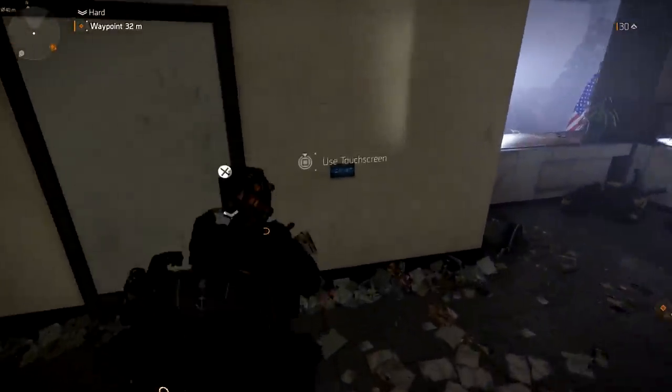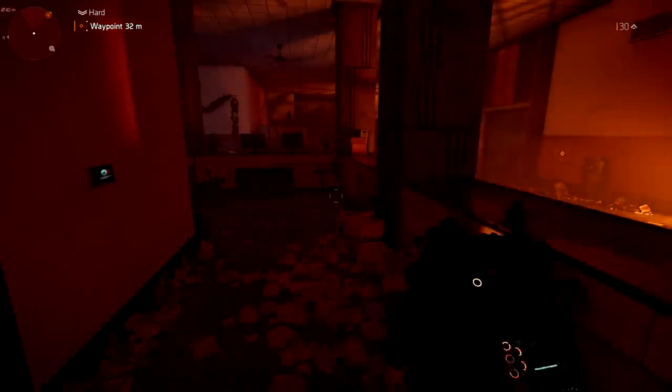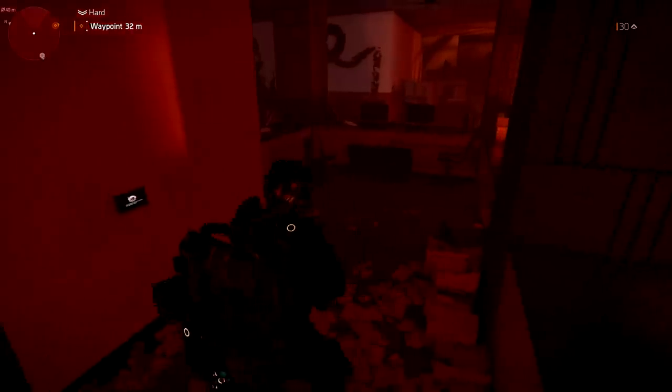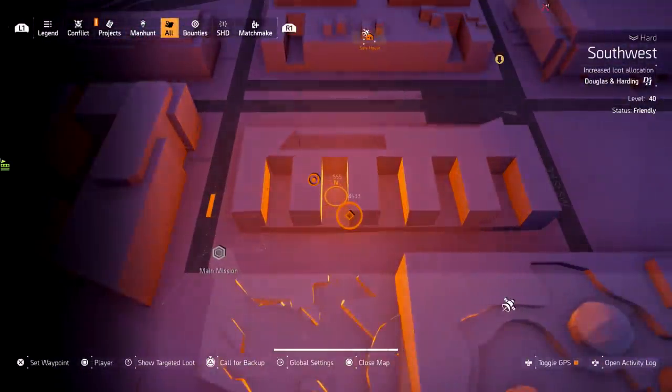Right here there's going to be a panel for us to activate. It's right in front of us — all we have to do is use this touch screen. Then the lights go out, we see the red, and then we know this must be the start of a hunter mask. So there you go — this is exactly where you guys want to be.